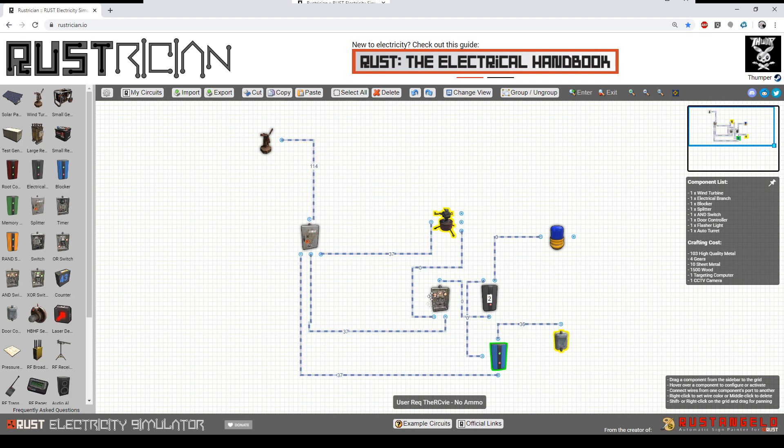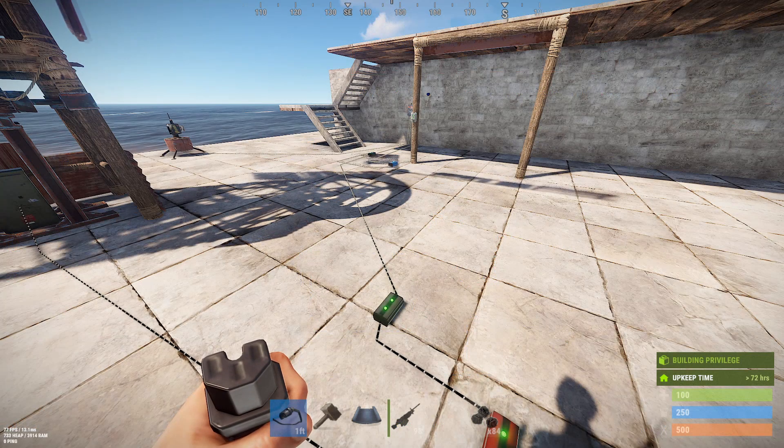The no-ammo output hits one side of the AND switch, causes the main power to go through into this branch, and then we just need enough power to activate the blocker — the default value here is fine. You also need one unit of power coming out to turn the light on. So: no ammo means AND switch becomes true, branch becomes powered, blocker becomes powered, which cuts off power to the doors — closing them — and it also powers on the light.